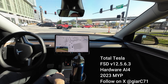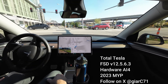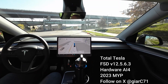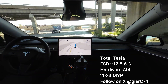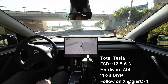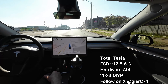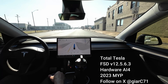It was great getting down here. Now we've got a red — right on red, so that was good. This is the highway stack, once again version 12.5.6.3. It's hardware AI4. Thanks again for coming along for these rides, definitely appreciate it. Don't forget to hit the like, share, and subscribe button, and if you can, comment on the video — I'd definitely like to hear your thoughts.